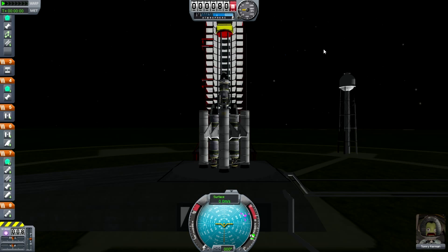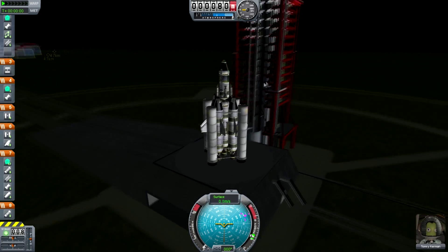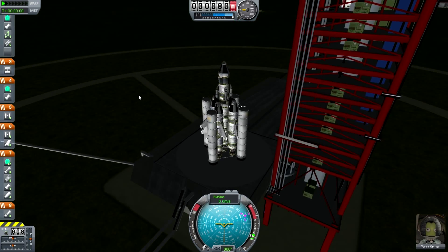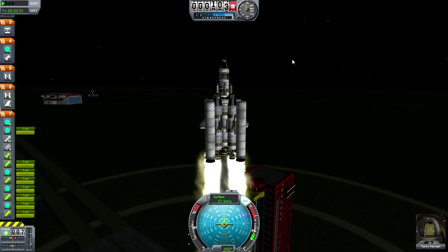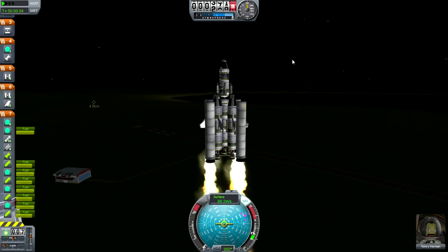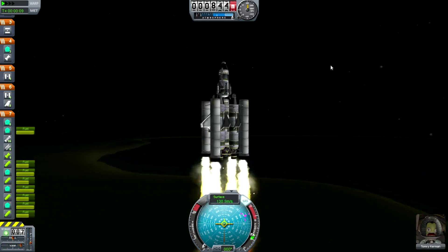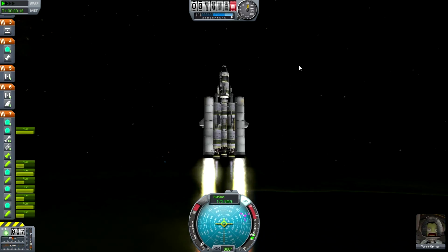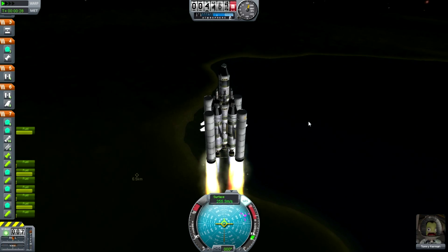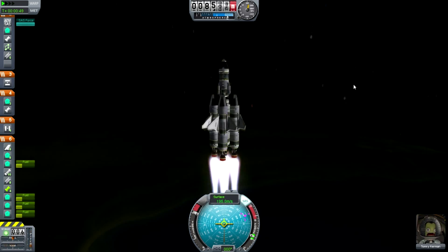Much bigger ship this time — should be able to get to the moon with this. Physics has loaded. Turn on the SAS, thruster full, get rid of that rubbish stage and we're off. Don't need to use the rocket boosters because the solid boosters are still making enough power. It's not spinning as much but the top is wobbling — we probably should add some support to that, but let's keep going because nothing catastrophic has happened yet.